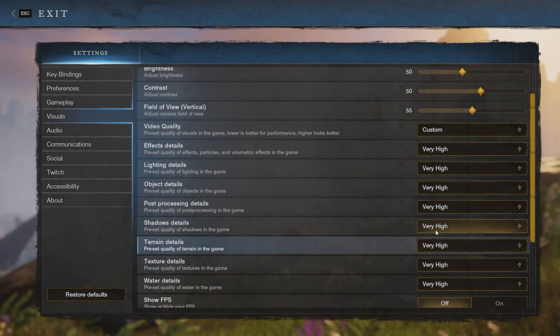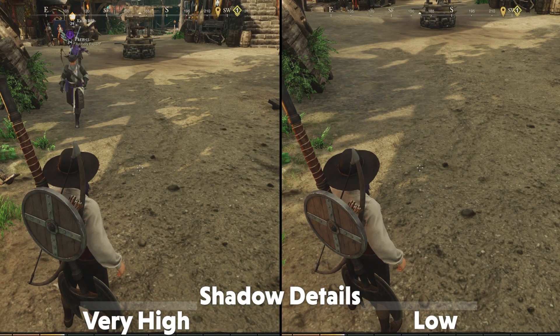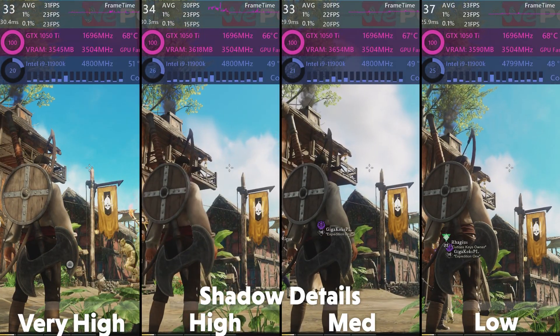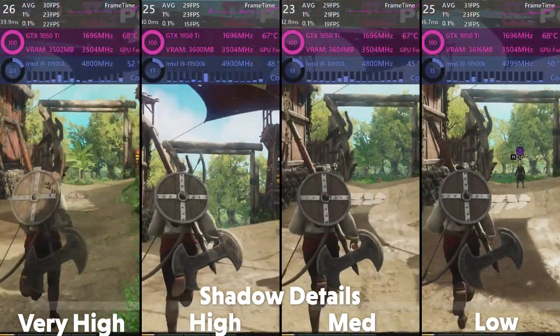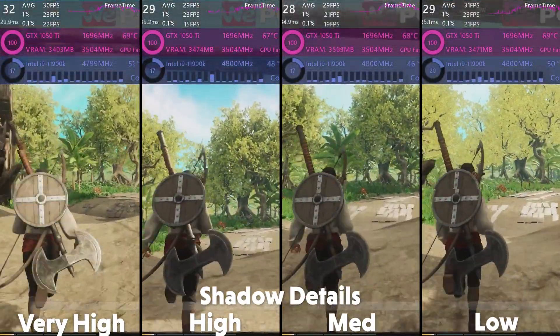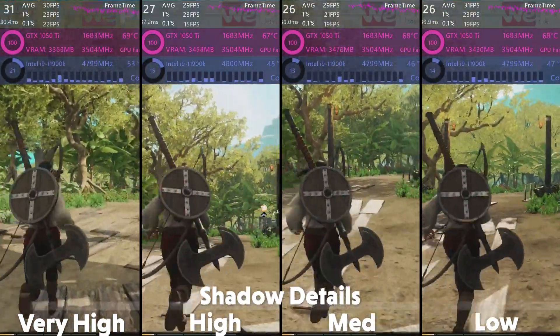The next option is for shadow details — the visual quality of shadows and how they look. There is a visual difference between the settings, with the lower qualities having much less refined shadows that shimmer unnaturally and are more blobby, looking less like what they are actually meant to be. As usual, this setting has the most impact on performance, given the work that has to go into making them. I personally don't find them that necessary, and for best performance I would recommend setting them to low.